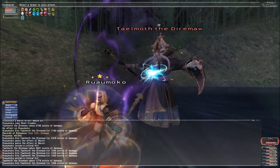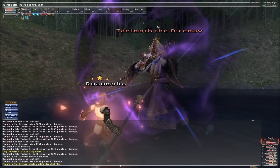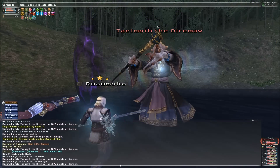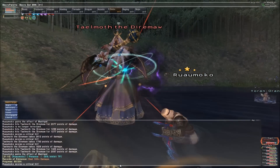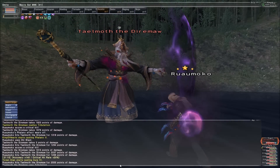Impetus and Footwork stacked together not only increase the rate the Impetus counter will rise due to a better chance of kick attacks going off, but those kicks themselves are going to hurt. If using both abilities like this, I'd use Dragon Kick and Tornado Kick while Footwork is up, reverting to Victory Smite and Aethetic's Fury when it falls. By then you'll have built up a pretty strong Impetus chain, so those weapon skills are going to hurt.